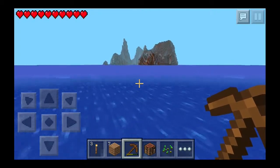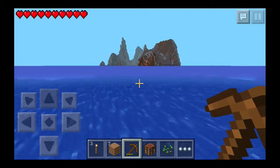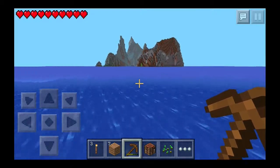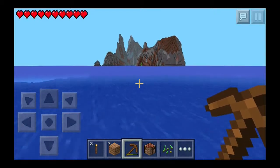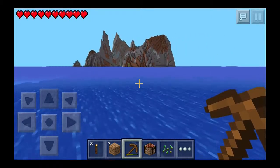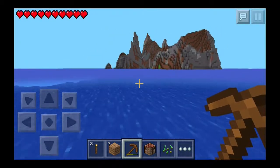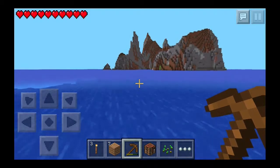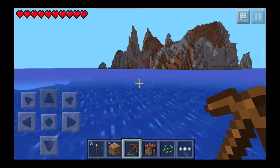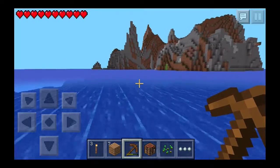Speaking of swimming — you know those glitchy little mobs on PC called squids? Really annoying, do absolutely nothing but drop ink sacks. Although there aren't squids in Pocket Edition yet, there's a rare chance that you'll find ink sacks in village chests now — in other words, black dye. So if you find a village, you might find that.